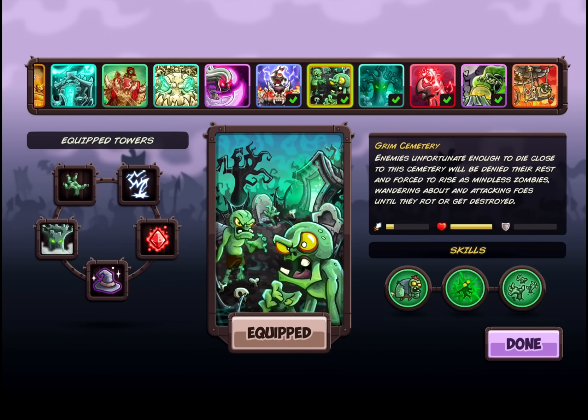I actually really like the Grimm Cemetery though. It's a pretty good tower. It's a stalling tower — that's the way you want to think about it. It's sort of like a barracks, but you have to kill people in the range of it. Enemies unfortunate enough to die close to the cemetery will be denied their rest and forced to rise as mindless zombies, wandering about and attacking foes until they rot or get destroyed.